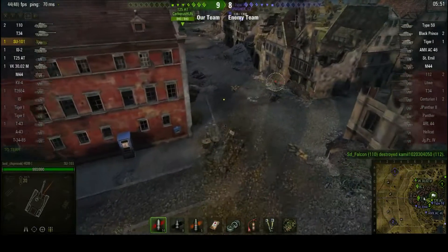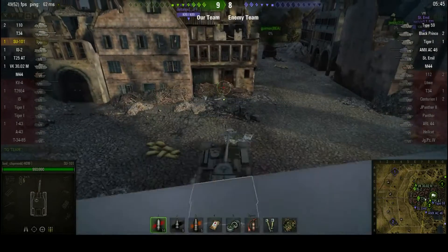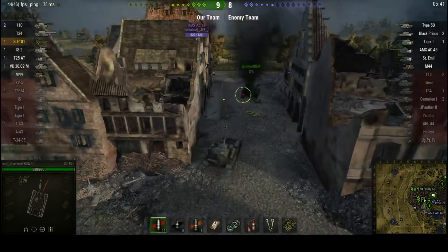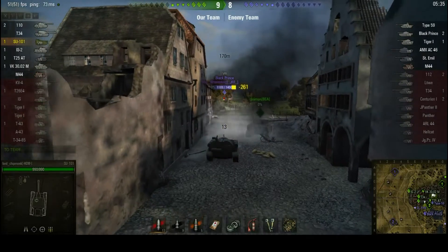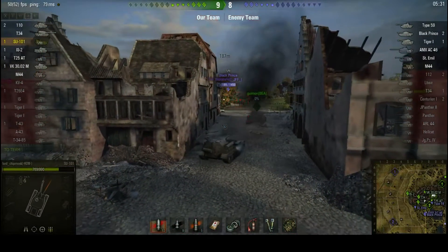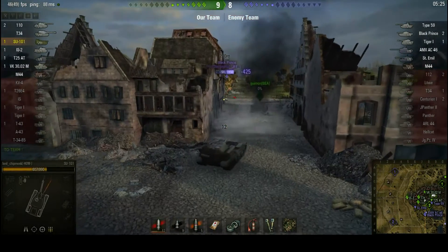Type 59 — there's the guy from earlier, he's on 139 health. AMX AC-46 — might be able to put some shots into him, and also the Stuart ML to my right, and the Black Prince. Now, the Black Prince's frontal armor is 152mm thick; I have 175mm of average penetration. He can certainly hurt me, but I can definitely hurt him as long as I'm careful with where these shots go.